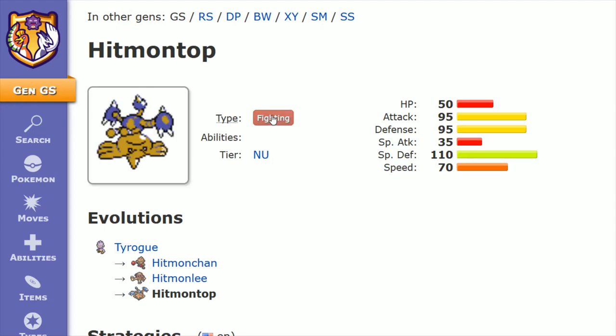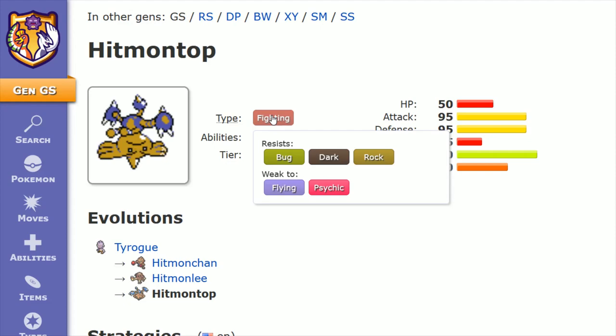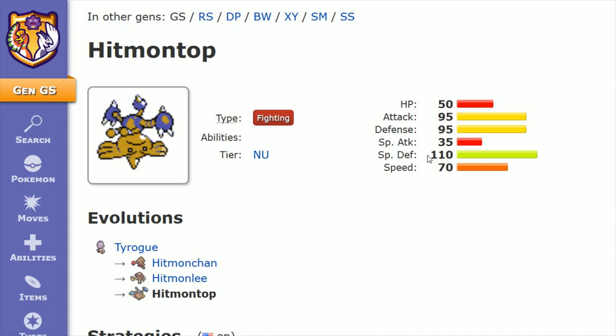Hitmontop is a fighting type, which leaves it resisting bug, dark, and rock while being weak to flying and psychic. In terms of its stats, Hitmontop's best number is its special defense, all the way up at 110.